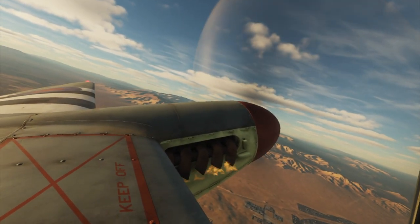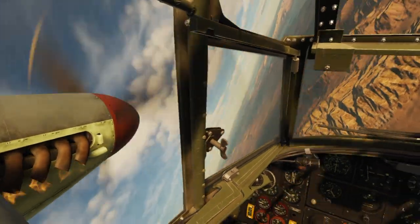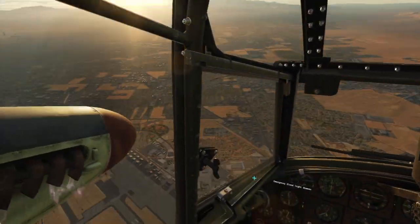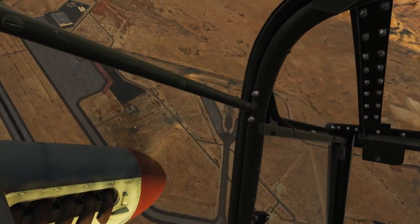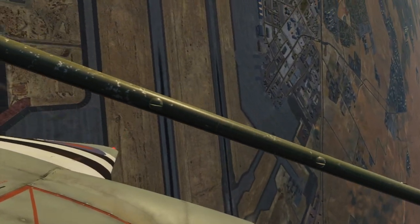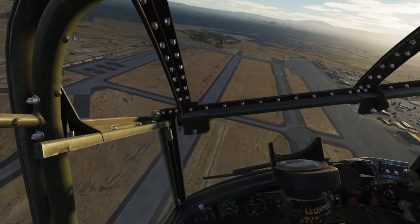We're going to start with a spin. I cut the throttles but gave a squirt of the right throttle and she goes into a spin. Once in the spin I tried to flatten it out by increasing the throttles and cross-controlling, but she wouldn't flatten — she's too nose-heavy. To get out of the spin, push the stick forward to bring the nose down and apply a little opposite engine throttle; in this case I throttled up the left engine just a bit. Takes about one and a half turns and she recovers quite nicely.